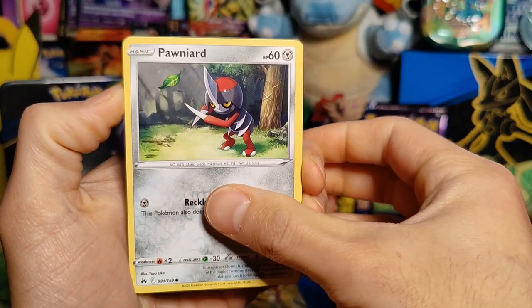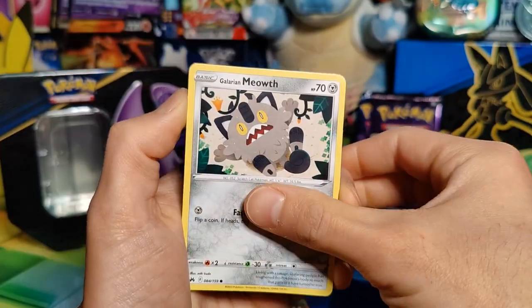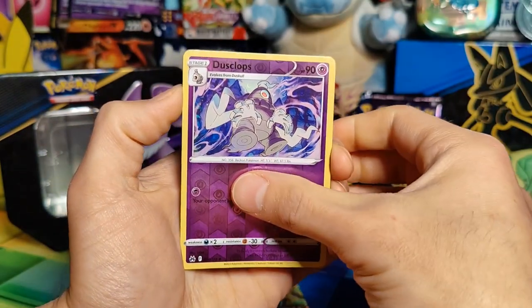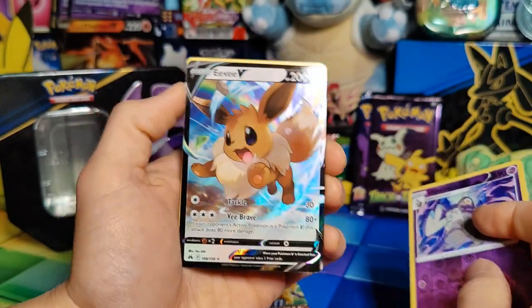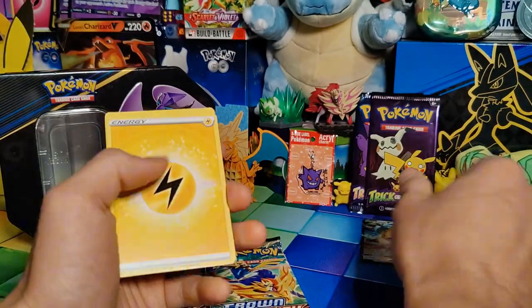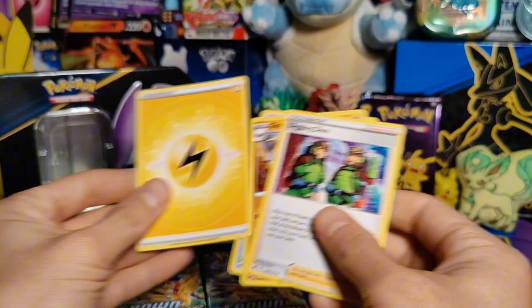Pack one: Pawniard, Tangela, Baltoy, Galarian Meowth, Wailmer, Reverse Holo Dustclops, and an Eevee V. Sadly, a V from Crown Zen I do have, so no worries there. Energy, Digging Duo, Graveler, and Pokemon Catcher.